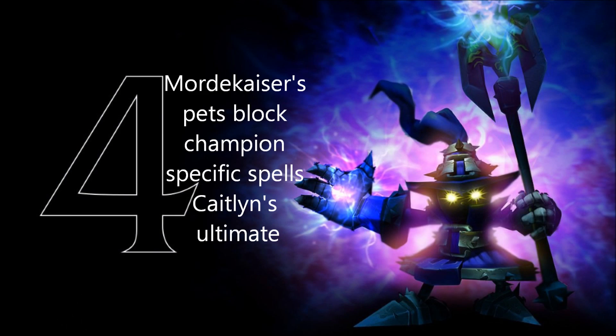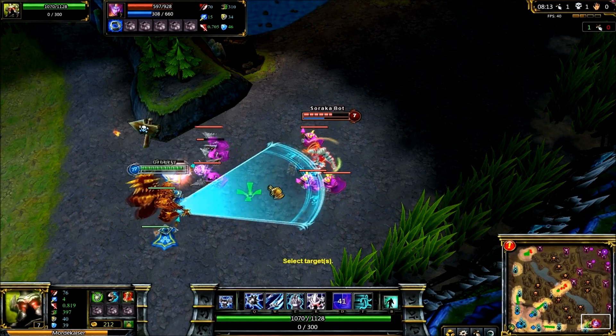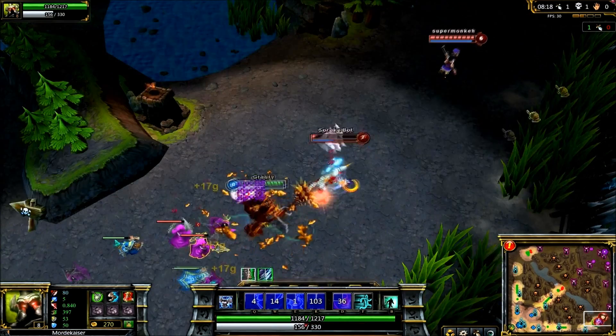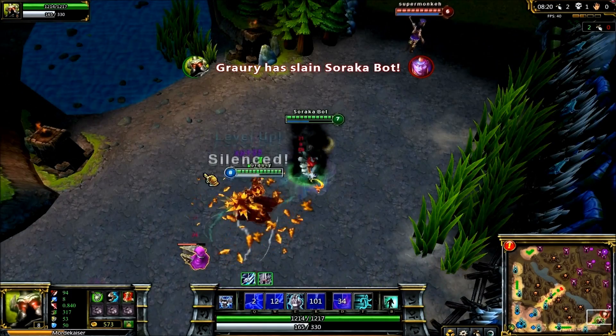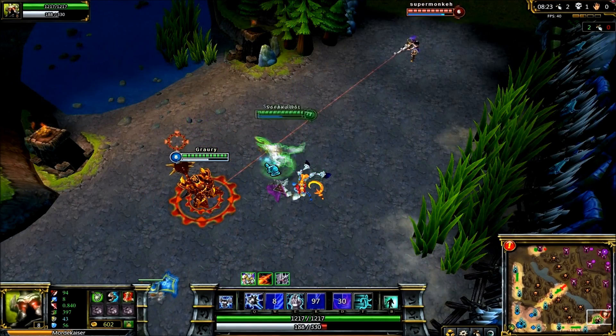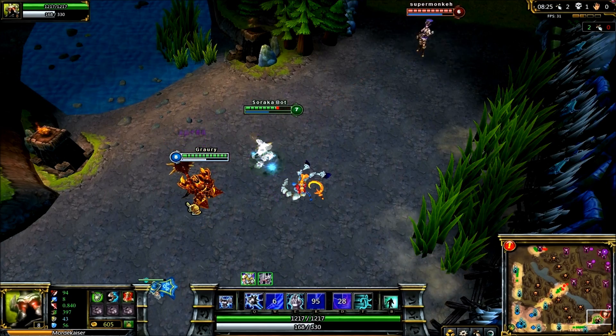The fourth thing you may not know about Lowell is that Mordkaiser's pet blocks champion-specific spells such as Caitlyn's ultimate. This handy little tip is applicable to champion-only spells such as Ashe's Arrow, or in this video Caitlyn's ultimate. The pet is considered a champion and will absorb attacks. As you can see, I position the enemy Soroka in the path of the Caitlyn bullet to protect myself from taking any unnecessary damage.